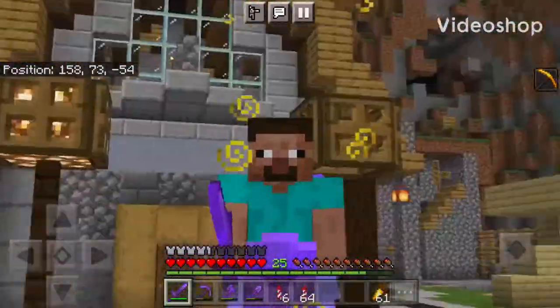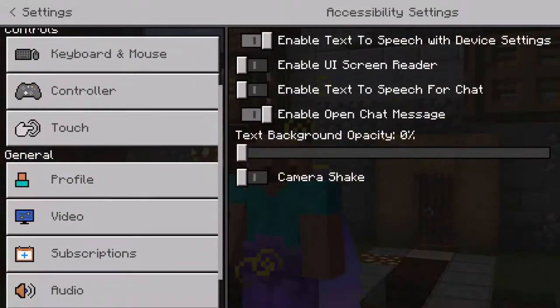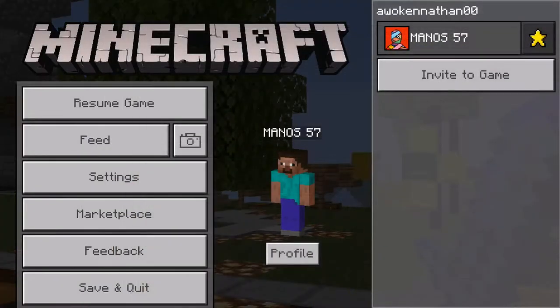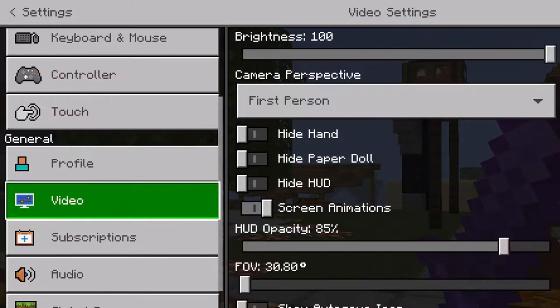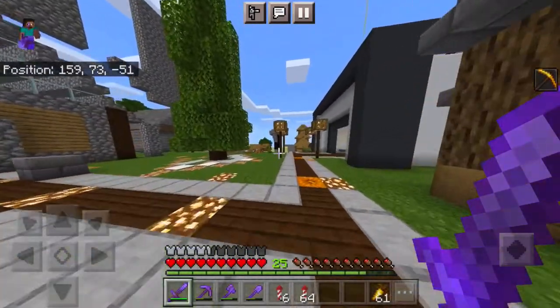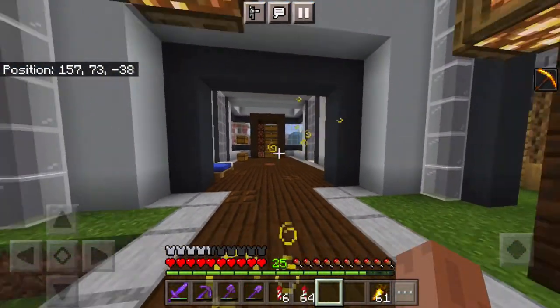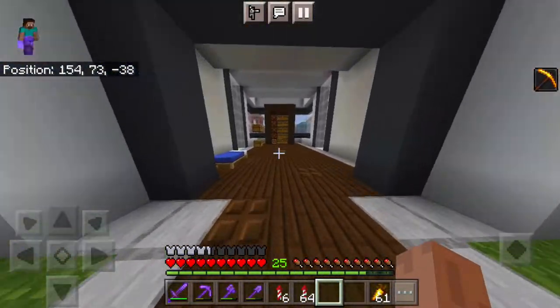Hello everyone, this is Manos and welcome back to episode 17 on Awoken Nathan Server. Today we're going to be building an iron farm in my industrial area, but off camera I have worked on my new shop. It's the same design, but I'm just selling rockets now, so I'm gonna make tons of diamonds off that.